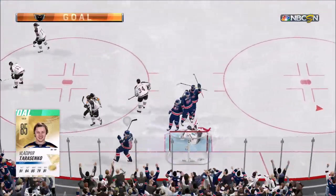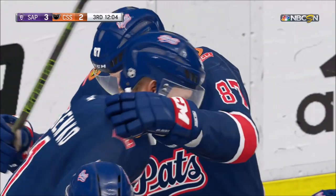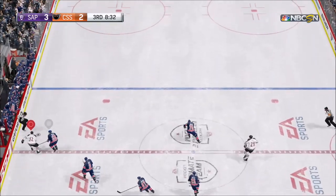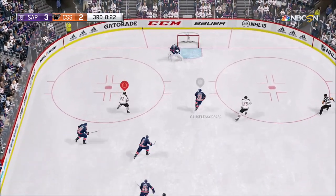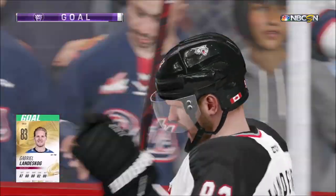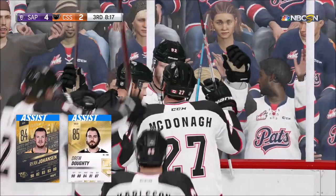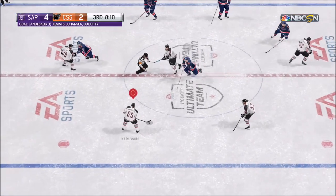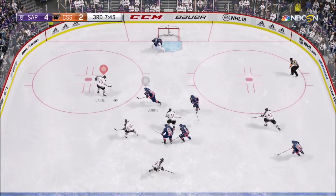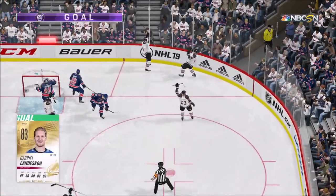Some awful defensive zone coverage by me leads to Vladimir Tarasenko scoring, making it 3-2 us still with about 840 left. Here comes Gabriel Landeskog down the left wing — he'll cut in to the backhand and bury it. Now this is about 7 seconds real-time. The next ensuing face-off, we win it back with Ryan Johansson. Carlson moves it over, skating it up, over to the left wing — Patrick Lina — and Gabriel Landeskog scores 2 goals in 7 seconds real-time.